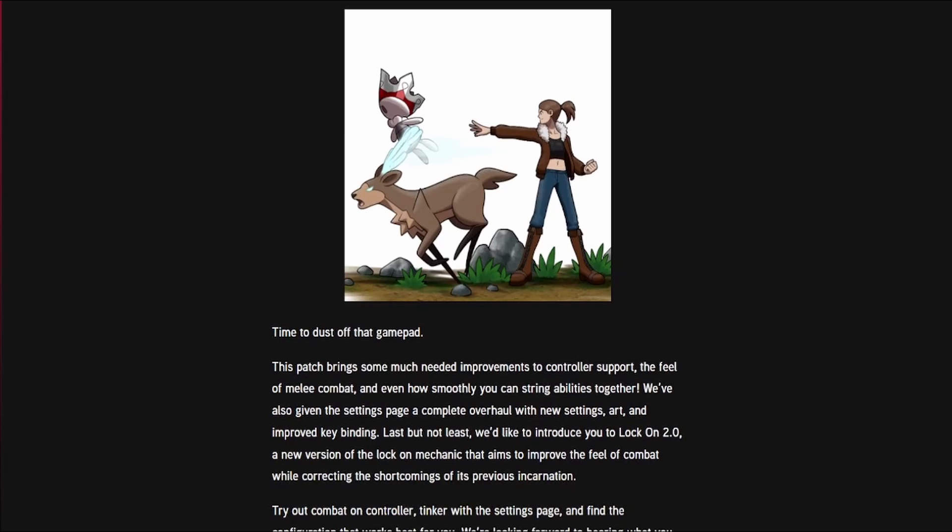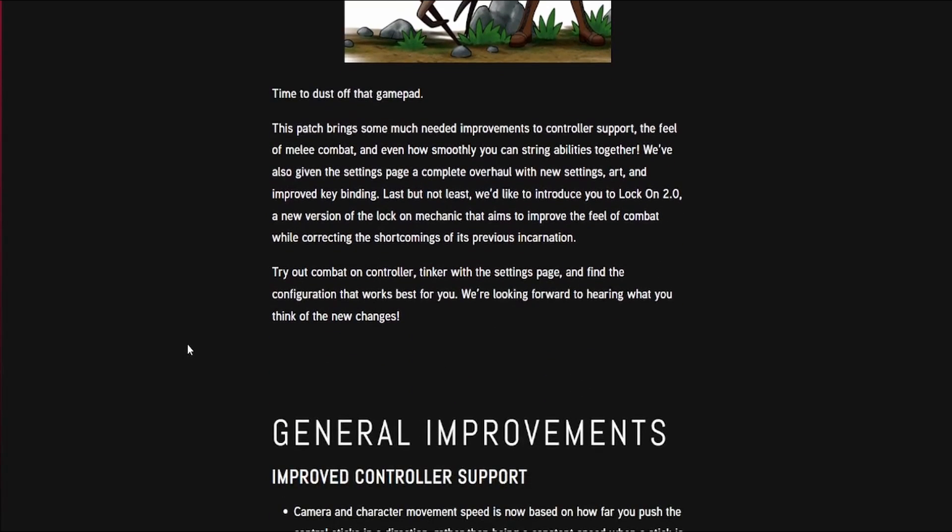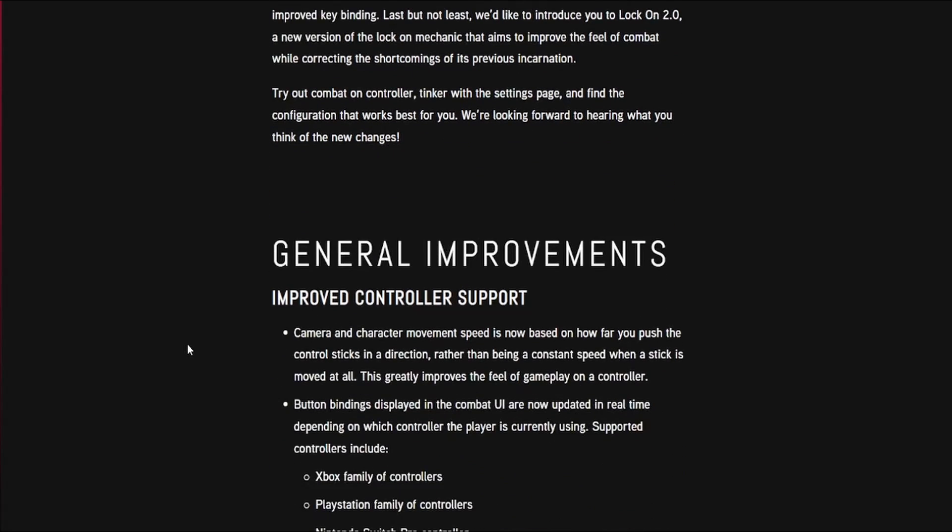Time to dust off that gamepad. This patch brings some much-needed improvements to controller support, the feel of melee combat, and even how smoothly you string abilities together. We've given the settings page a complete overhaul with new settings, art, improved key bindings, and last but not least we introduce you to lock-on 2.0. A new version of lock-on aims to improve the feel of combat while correcting the shortcomings of the previous incarnation. Try out combat on controller, tinker with the settings pages, and find what configuration works best for you. We're looking forward to hearing what you think of the new changes.